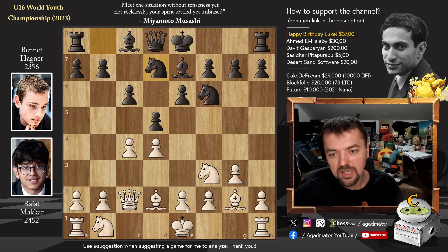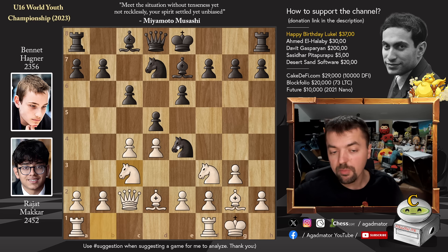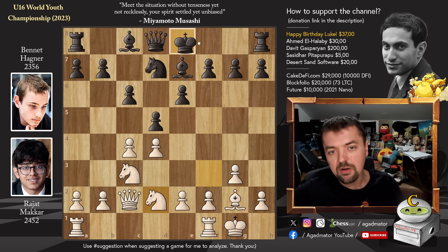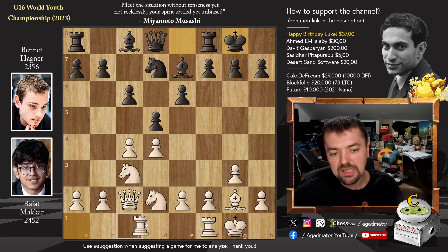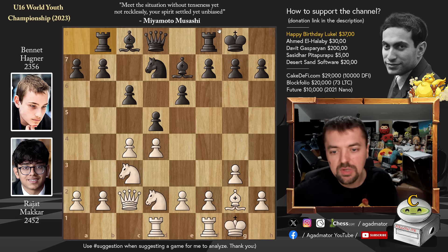Knight to D7, we have castles, and now Knight to E4, putting pressure on the Bishop on D2. White very happily gives up the Bishop pair here with Knight to C3 — Knight captures, Knight captures, and now Kingside castles. We have Rook 8 to D1. Now there are a couple of games that reach this position. F5, Knight to F6, and Bishop to F6 are all non-moves here. But here we have Rook to B8 by Bennett, and as of move 11 we have a completely new game.